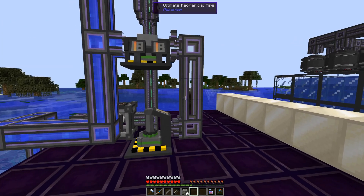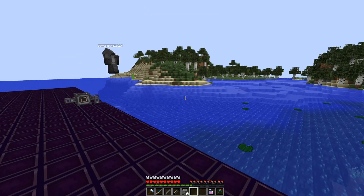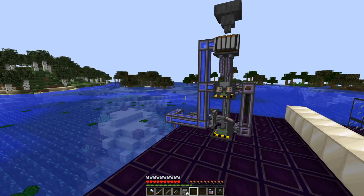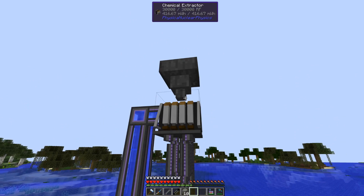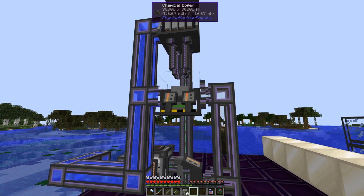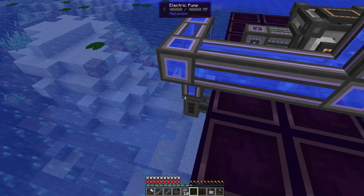For making the uranium, you're going to want to set up something similar to this. You're going to need a chemical extractor — we'll go over that when we rebuild. A chemical extractor is optional; it just gives you additional uranium per ore. At the very least, you need a chemical boiler, a gas centrifuge, some form of power, and a water pump.